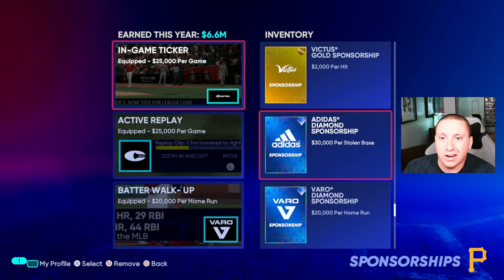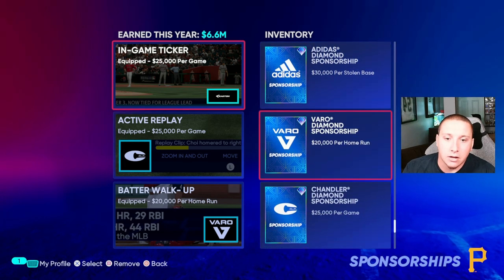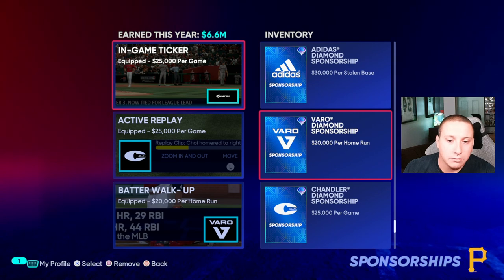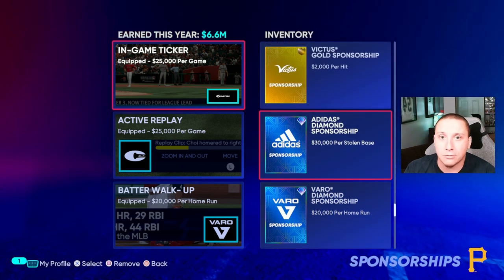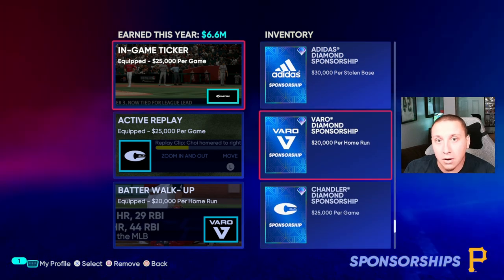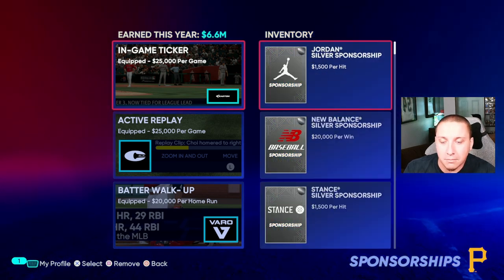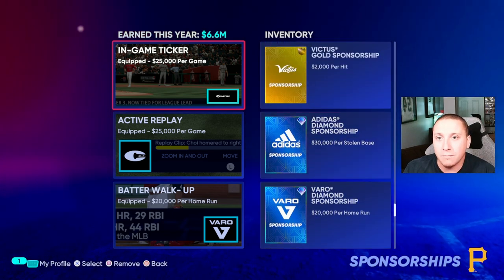Now we can get into the differences between what type of sponsorship you have at each level. We just talked about the difference between diamond, gold, and silver — but let's talk about how to get these and specifically how to tell which ones are going to be the best for you. Without having to do the math on stolen bases per year, home runs, or playing 162 games, there's actually a pretty simple way to tell.